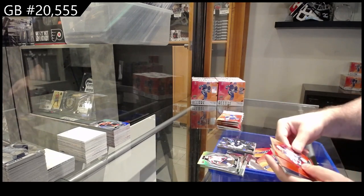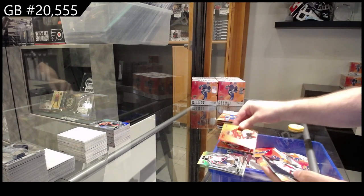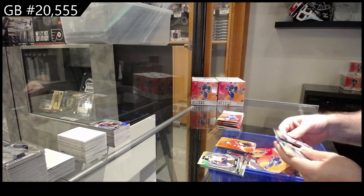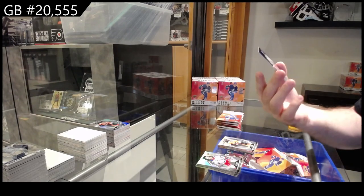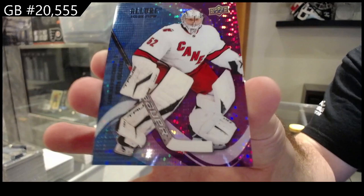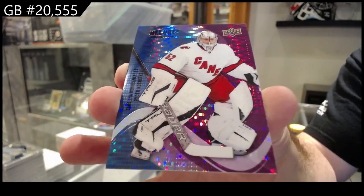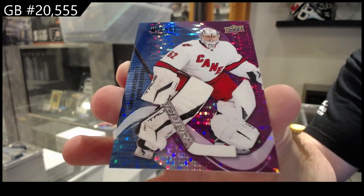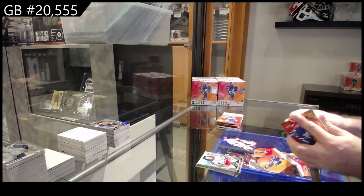Red rainbow of Krider for the Rangers, color flow for the Hawks of Kirby Dach, rookie of Noah Kates for Philly, and numbered to 35 Kochetskov for Carolina — that's pretty sweet, low number too.